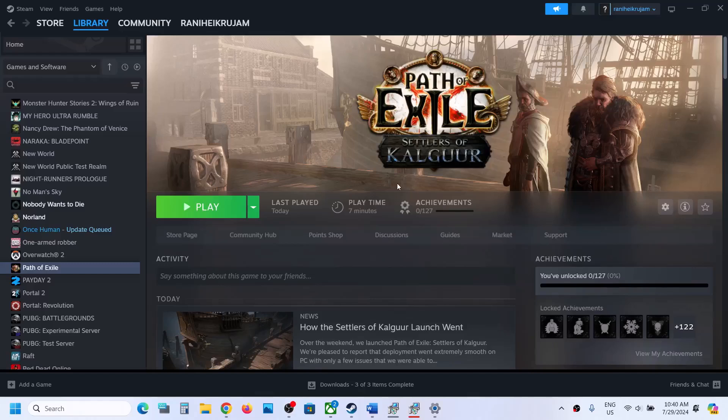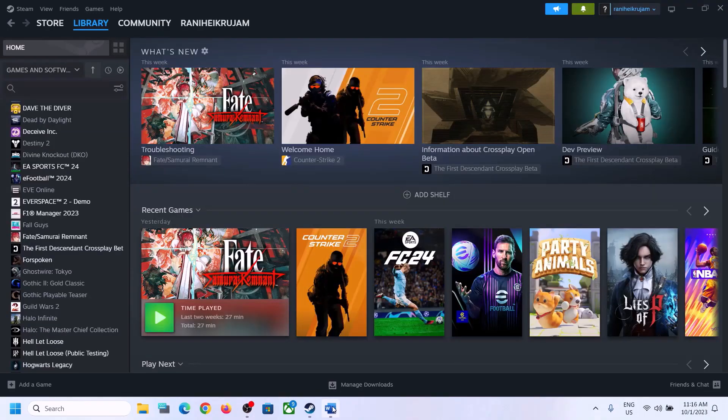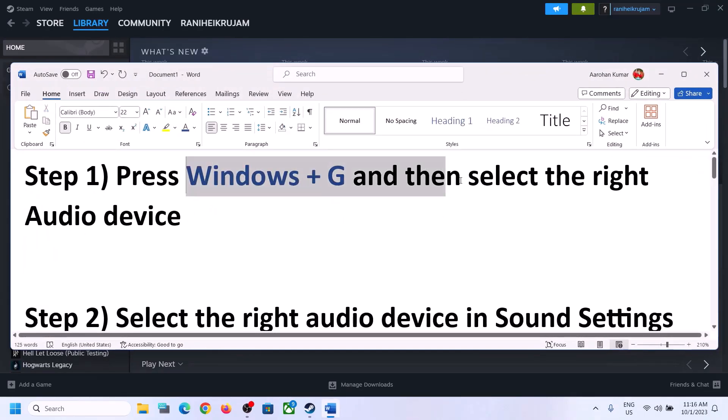Hello guys, welcome to my channel. Today in this video I'm going to show you how to fix when audio is not working with a game on a Windows computer. The first step is to press Windows plus G on the keyboard.